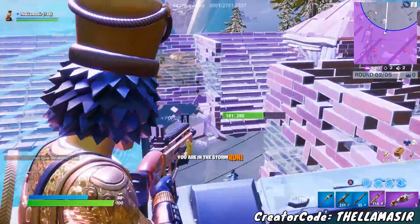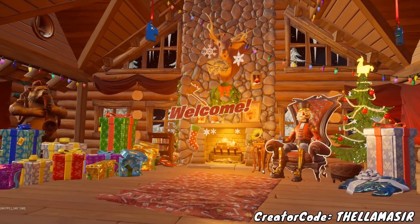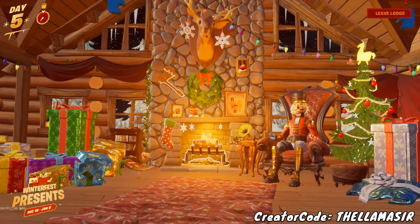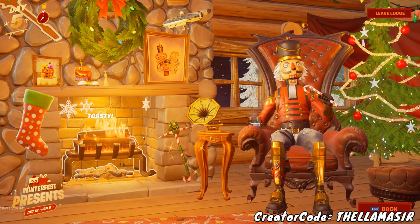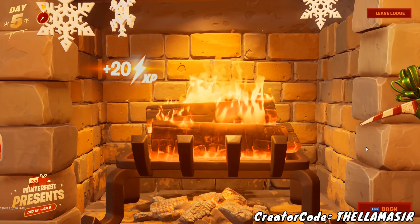If you're still looking for the fireplace, all you have to do is go into the Winterfest Lodge. Go to your main menu, go right one tab, and then click to enter the lodge. Once you're in there, you can't click directly on the fireplace — you actually have to click on Crackshot sitting on the chair. Then once it zooms in, hover over the fireplace and click on that, and that will complete the challenge.